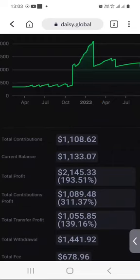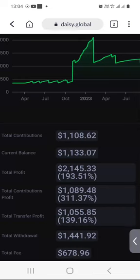For these weekend or weekly updates, I'm not going to cover a lot. That's all I just want to cover — just to show you the progress of the results that I'm getting based on my contribution of $1,108.62 in DAISY.